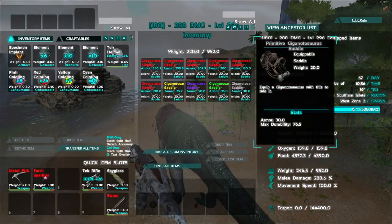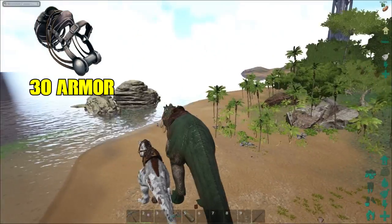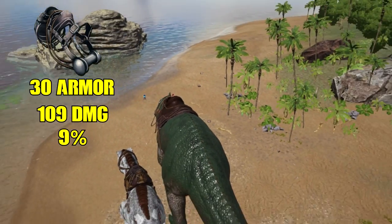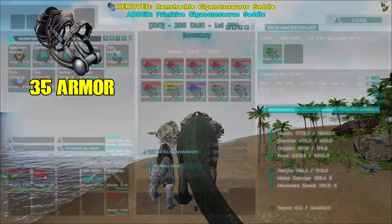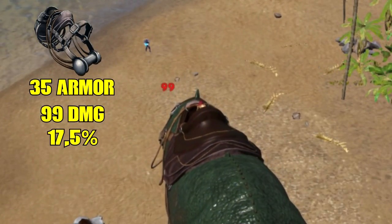I'll get the next saddle on and this is a 30 saddle. Now we're increasing it with 5 armor and we'll see how much different it is. We take a little less damage and it's like 9 percent less damage. Now we have one with 35 armor and let's see how much less damage we get — like 17 percent.